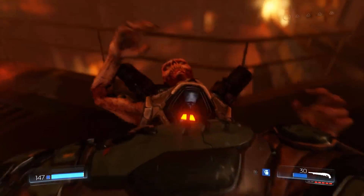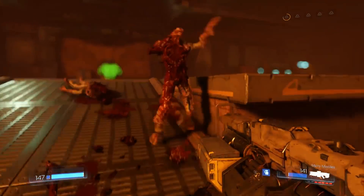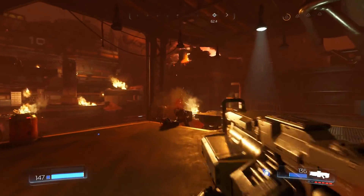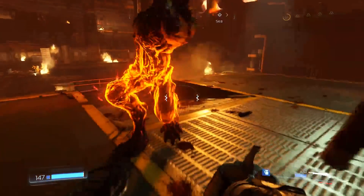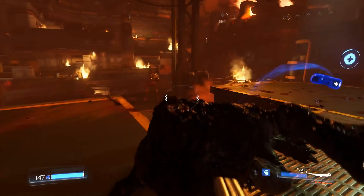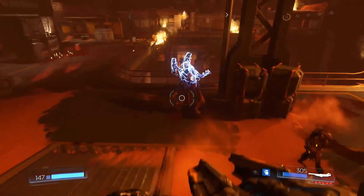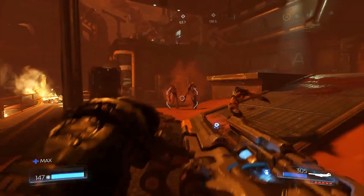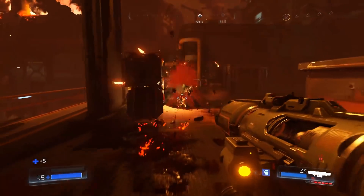Just two shots from the super shotgun sends them into prone mode? If you're at point blank range, sometimes if you miss a couple of shots in the spread it can take three. But if you pretty much get two shots perfectly, it will put them prone in two. I do believe there are some runes that make it a lot easier, although I don't think I actually have any on. So in theory it might be possible with a couple of shots even if you happen to miss a little bit of the spread.